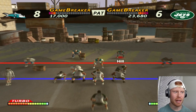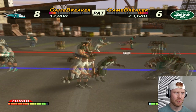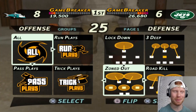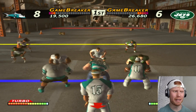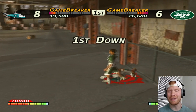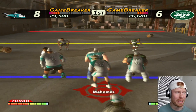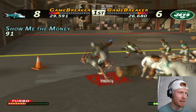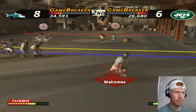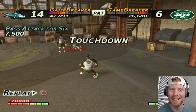Good thing we have Tyreek Hill on offense now. Micah Parsons doing everything that defensive play. Of course we're looking at Tyreek Hill again — there he is, makes the diving catch for a first down. This man is gonna be unstoppable. Maybe we should give it back to our man Derrick Henry. What a run. Tyreek Hill is gone for his second score of the game.